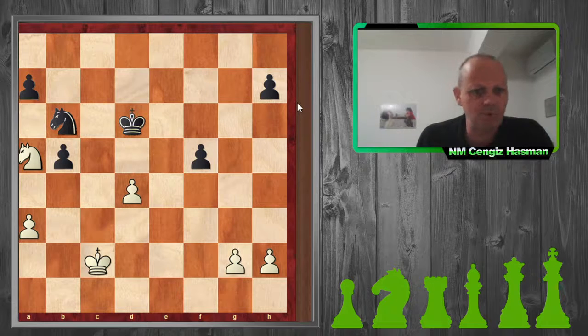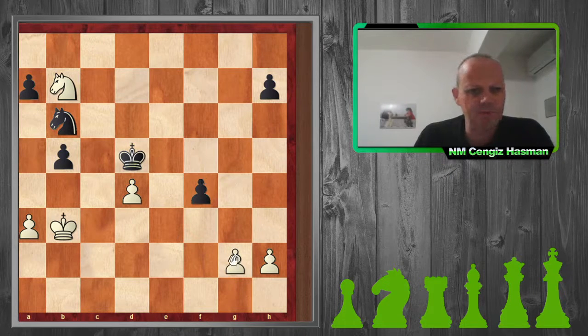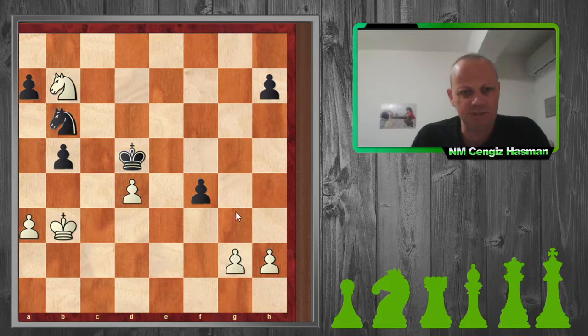My opponent was doing everything to beat me. He played f4 because it makes g3 very bad — he plays f3 and queens very quickly, so I can't play g3. If he can collect the g2 pawn with his king or knight, he can promote his pawn into a queen one move quicker.